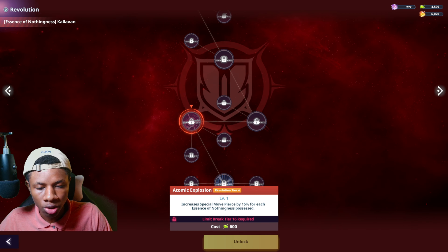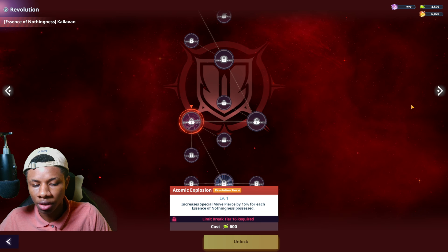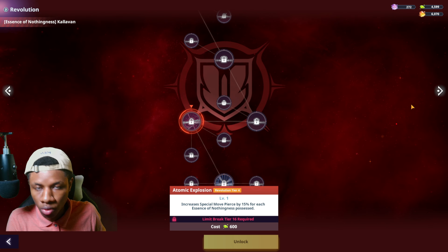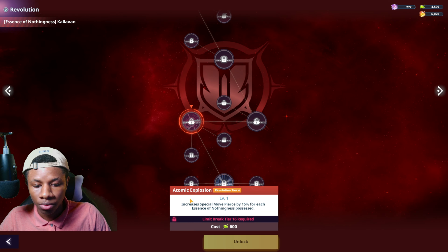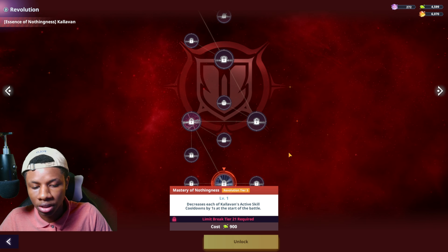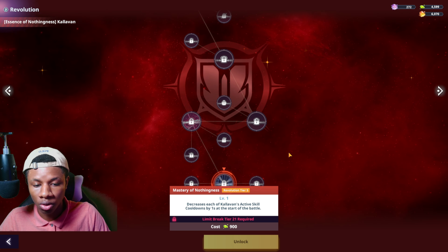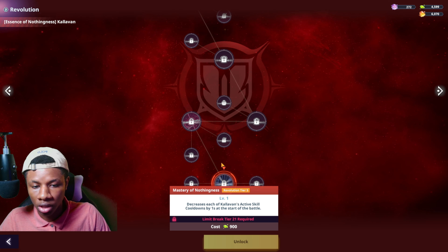Looking at his Revolution: Tier 4 increases special move pierce by 15 for each Essence of Nothingness possessed — that's 75% special move pierce, which is crazy good, especially for his ultimate. Tier 5 decreases each active skill cooldown by one second at the start of battle, which means he'll constantly activate his active skills over and over. Revolution Tier 4 and 5 are really cracked on him.